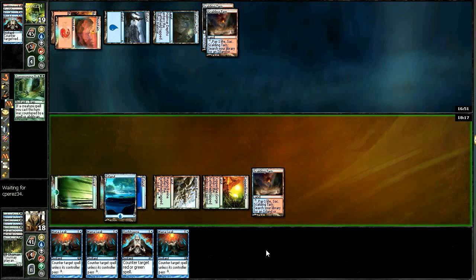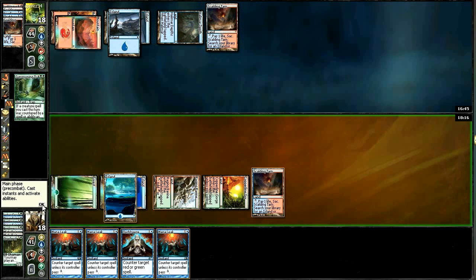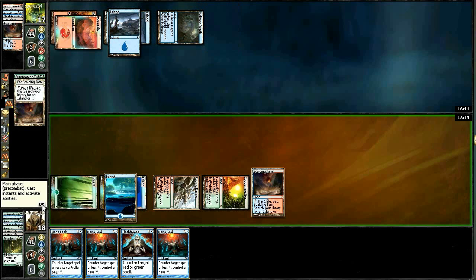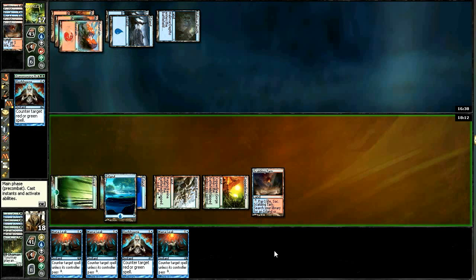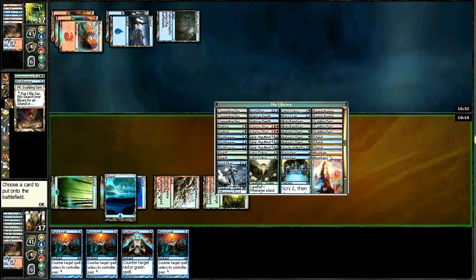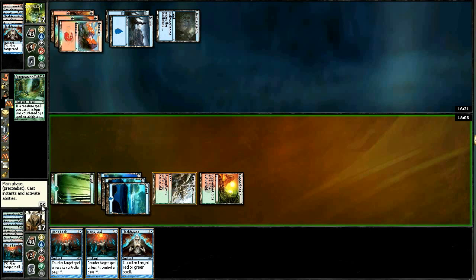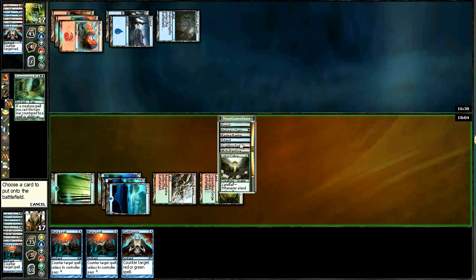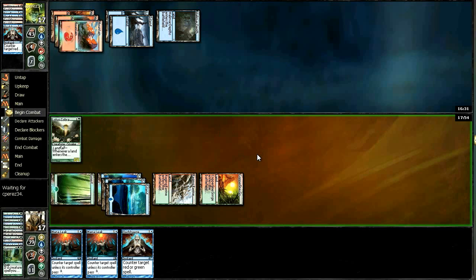Let's see what we get - he might counter this but we'll counter back. Yeah, he is going to counter it - but we will too. Hopefully we'll hit something really good. He's going to Leak it. Another Flash Freeze - sadly for him this Flash Freeze is not going to resolve because we have about a billion Mana Leaks in our hand. We might as well use one here and hopefully hit something big. Lotus Cobra - well, that wasn't exactly what we wanted but we'll take it. We dug through a bunch of lands. I wouldn't mind that Nature's Claim at some point because we are tapped out now which is really annoying.